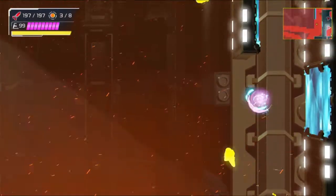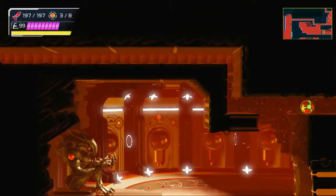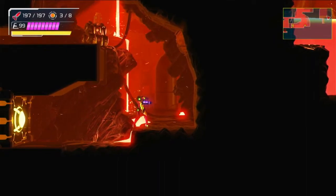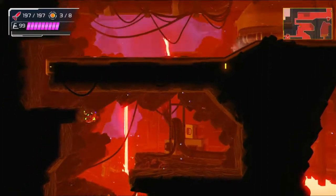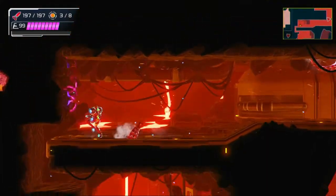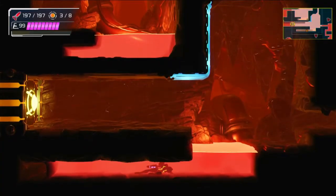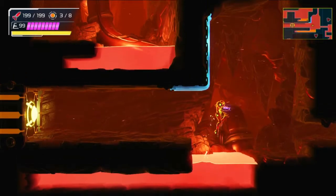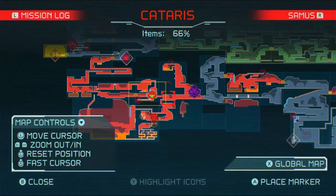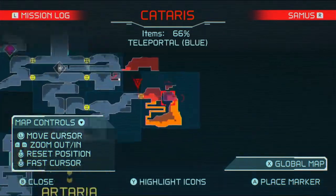There's probably just something up here that I missed. So let's go over here and do a lot of scanning. Nothing so far. Oh hey, there's the thing there. Let me go through here. This room we've already been in before, and we couldn't get this because it was probably too risky. We're at 66% of this area now — that's a good sign. But we still have stuff over there.